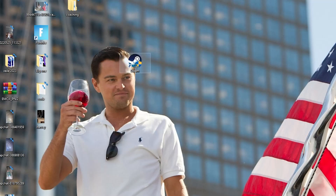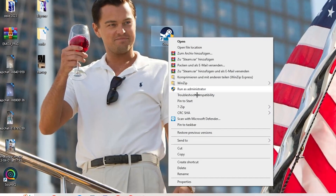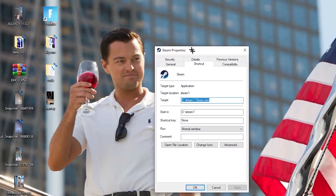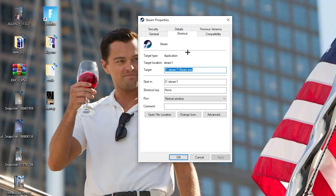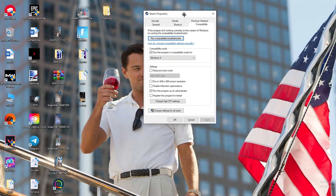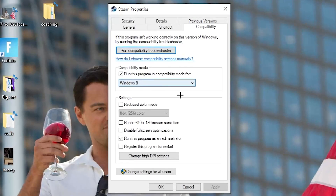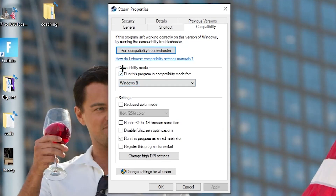If that doesn't work, take the launcher shortcut again, right-click it, go down to the very bottom where it says 'Properties,' and left-click it so the tab pops up. Navigate to the 'Compatibility' tab, click that, and now copy these settings. First, go to compatibility mode and enable 'Run this program in compatibility mode for...'